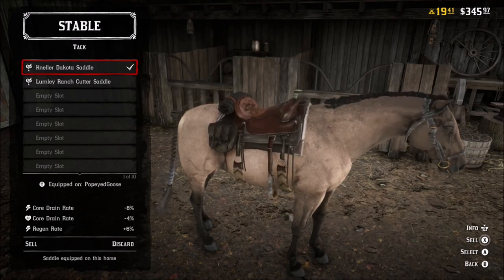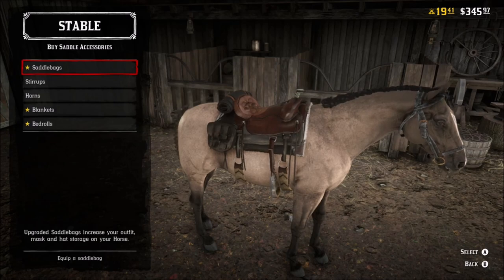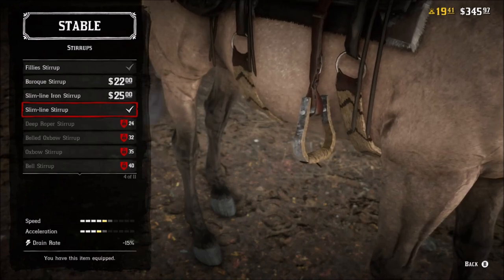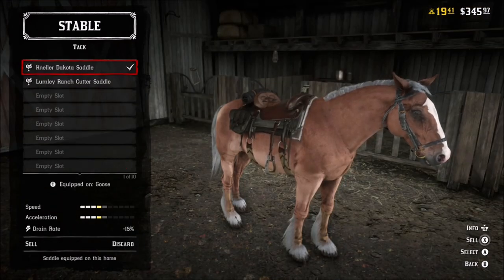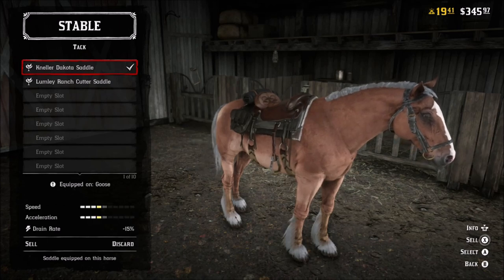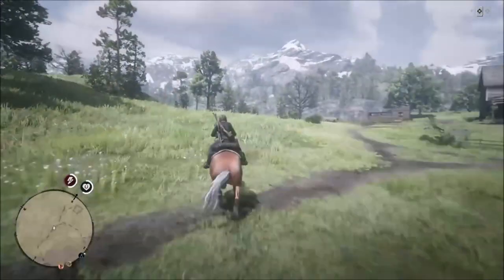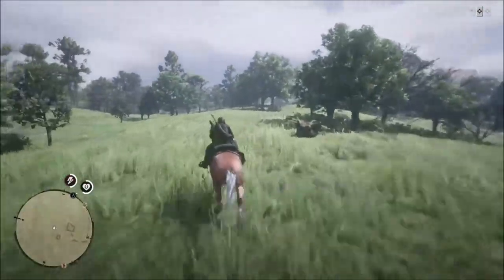Now we're going to get into saddles. You'll notice the saddles give you some core drain rate, regeneration rate, and regain rate. You also have stirrups which unlock a little bit later, I think around level 15 to 18. Until you get down to the Slime Line stirrup, you're not going to see any bonuses for speed and acceleration — so that is the one you're looking for. The next one would be the Bell stirrup, which will give you an additional bonus on top of that. With the stirrups and everything on the Draft Horse, I have a level of four and four, which is pretty decent — it comes standard at three and three.